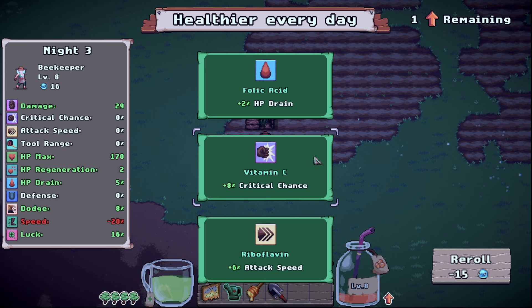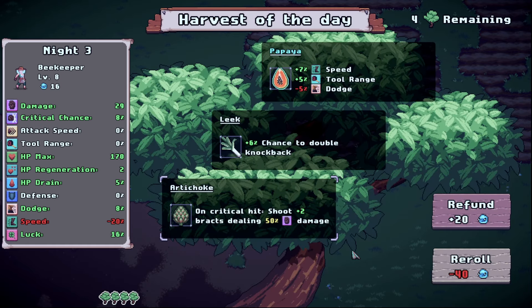What do we have here? Attack speed, HP drain, crit chance. Looking at our stats right now, we've invested most things in defensive stats — not very much on critical chance or speed. So I think I'm actually a little bit interested in either critical chance or attack speed. I think we're going to take the crit chance first.